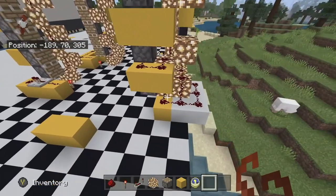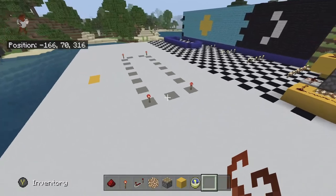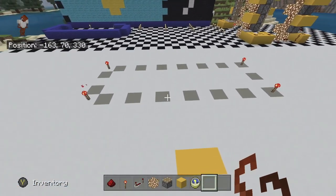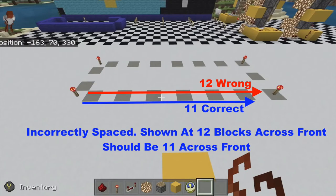The first one we're going to make is this one right here, and I have it drawn out here — this is how it's going to be set up. I just put marks on the ground for reference.